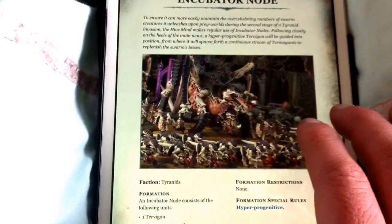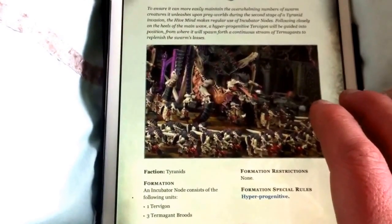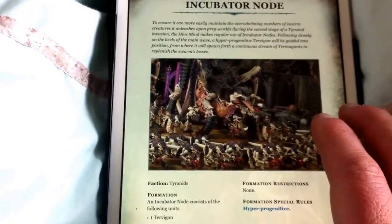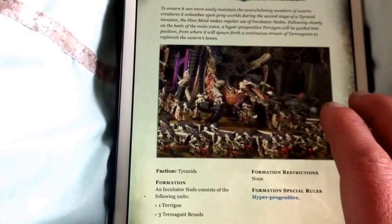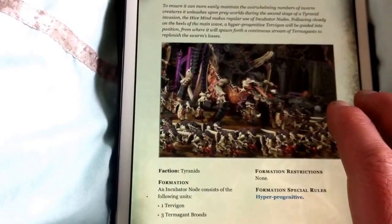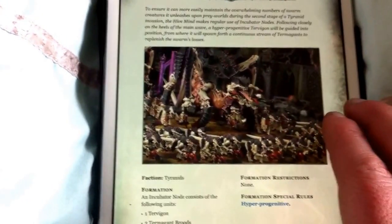We have got this one here and this is your Tervigon-type formation. It will basically allow you to reroll ones when you are rolling to spawn. It means you need to take 2 extra Termagants as well as your normal sort of one that you take with a Tervigon. It's okay, it's not fantastic, but if you want to run a really Tervigon-heavy list then obviously this is the one you go for.